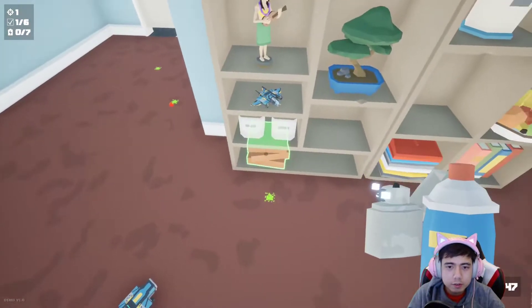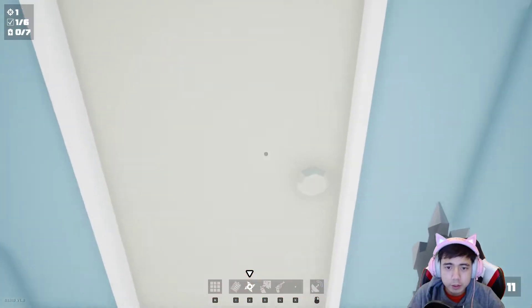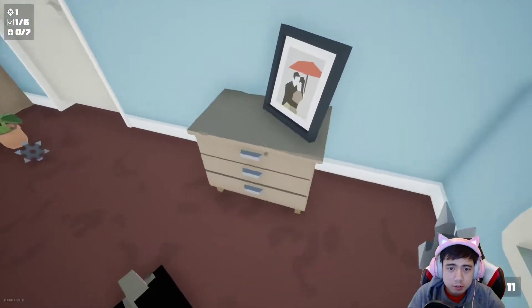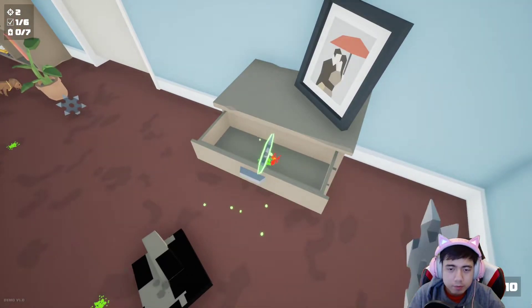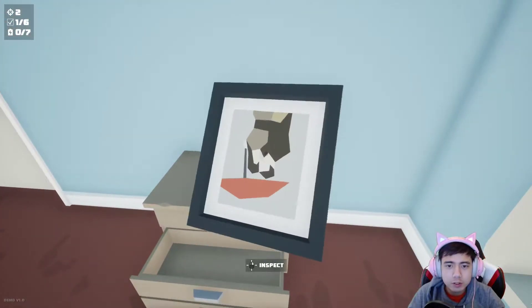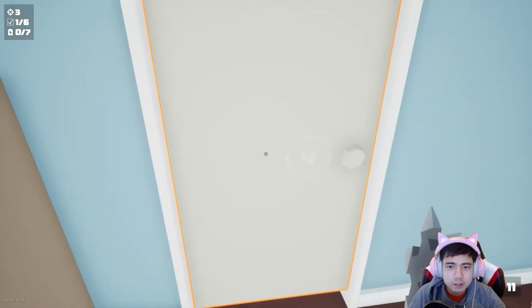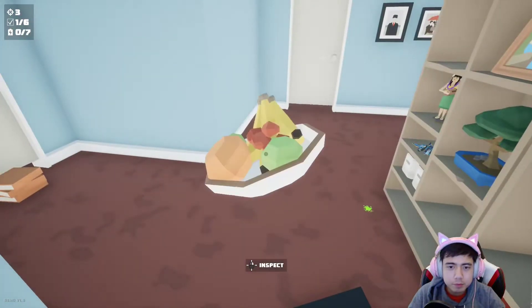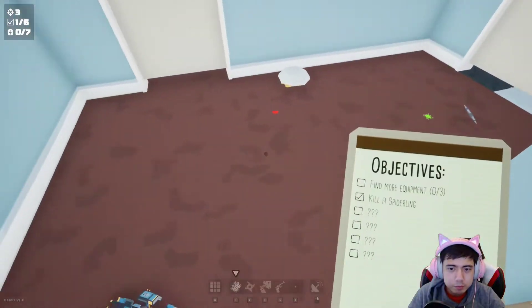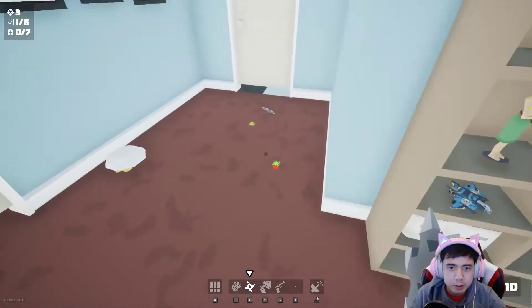That's a cute little dog. Find more equipment — we need more equipment. Can't open that yet. Need 10 spiders for that. Too fast for you. Flip it.